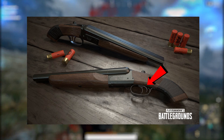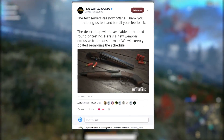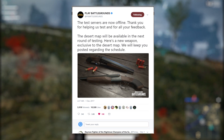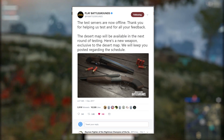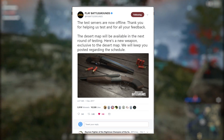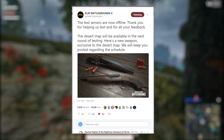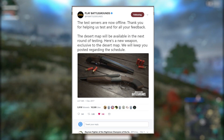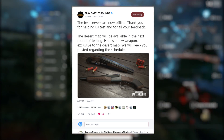Here's what they actually said in the tweet, and I quote: 'The test servers are now offline. Thank you for helping us test and for all your feedback. The desert map will be available in the next round of testing. Here's a new weapon exclusive to the desert map. We'll keep you posted regarding the schedule.'